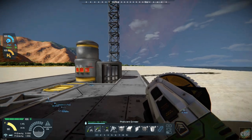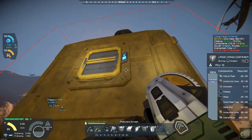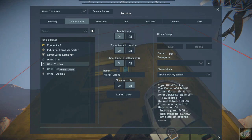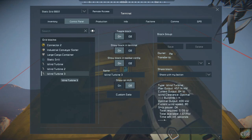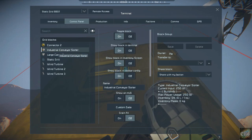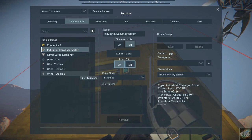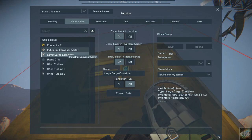I think that's all we really need to do. The wind turbines — current output is using 87 — so they're all optimal at this point, and the only thing really using any power would be that sorter. Oh, and we need to set this to drain all. Let's turn this back on.